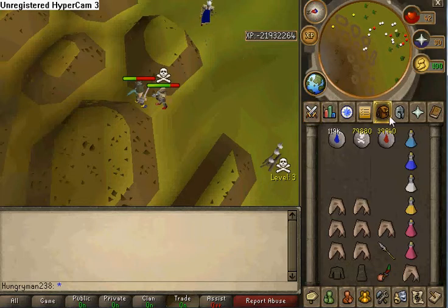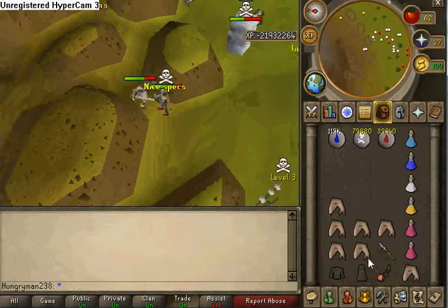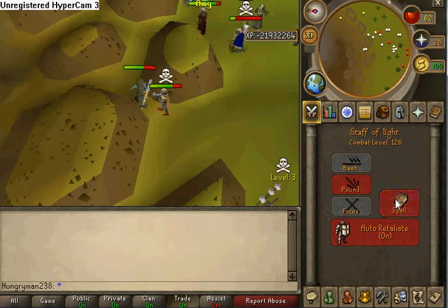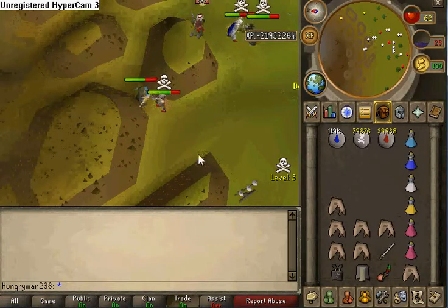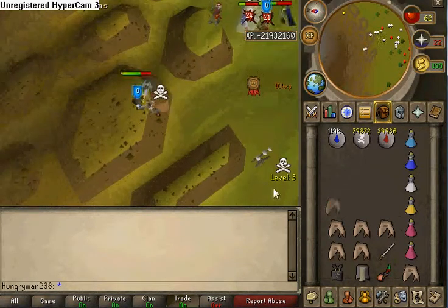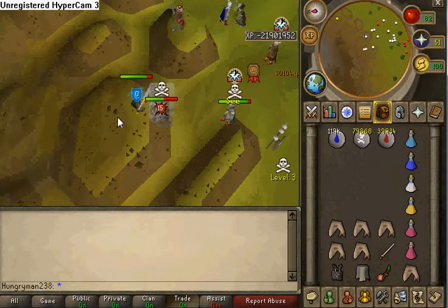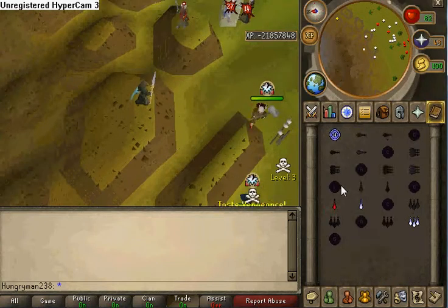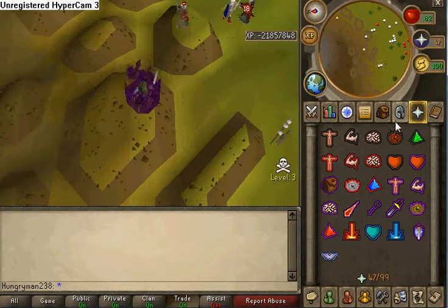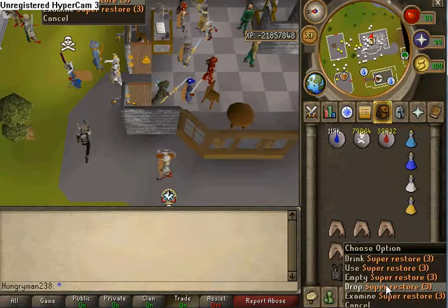I should have just brought the dragon claws that I had. You know what, I think about people that just talk trash — it's good to far-cast them. How much you want to bet he used pots? I think I only used them once. I'll teleport home, turn this off, and since I have unlimited amounts I'll just drop both of those.